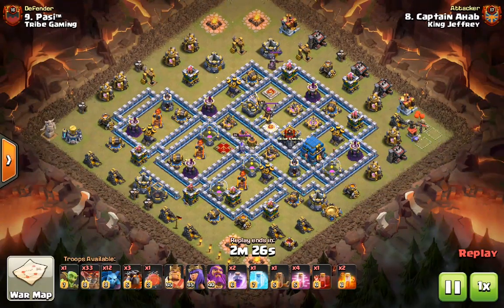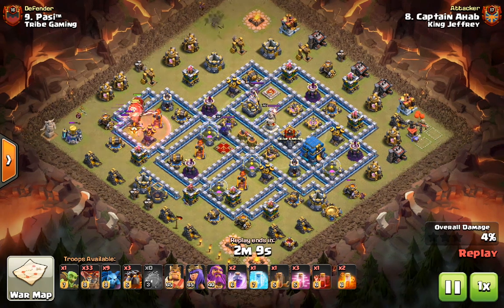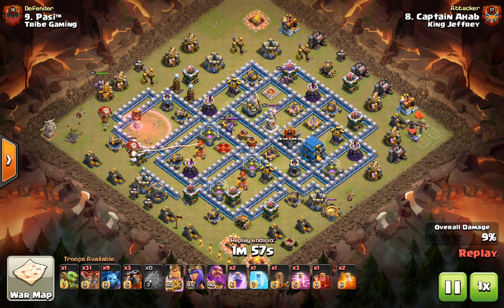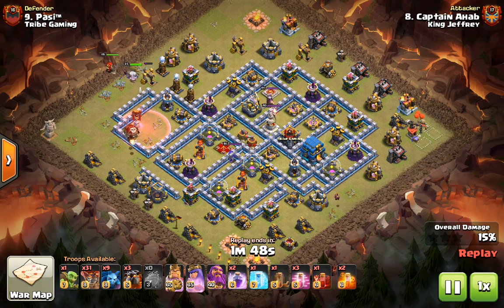The first one is going to be a Sui Lalo against number 9. Unlike most attacks, we're going to start with the Siege Machine to take out this Inferno Tower compartment and make the base a lot more square. The balloons in the blimp with the Haste spell clear out that whole compartment, and he's going to drop the heroes over at 10 o'clock on those elixir collectors to walk down towards the eagle location. He's not going to break in or anything — he's just going to make the pathing a little bit easier for the balloons in a very interesting way that actually worked.